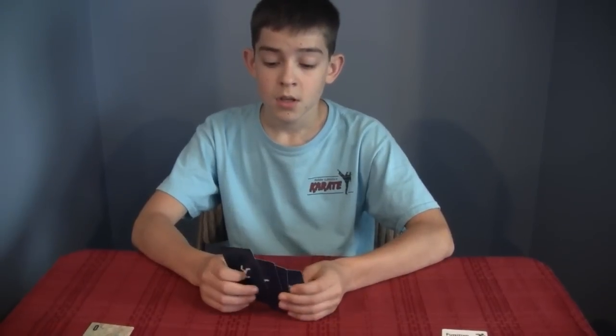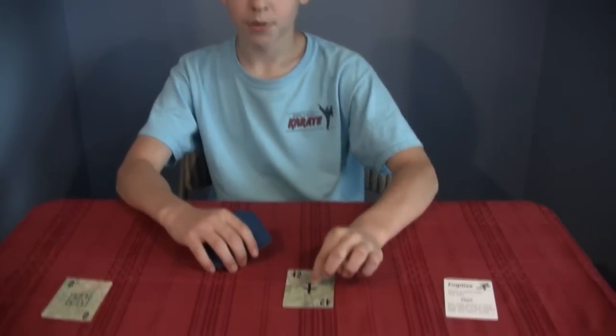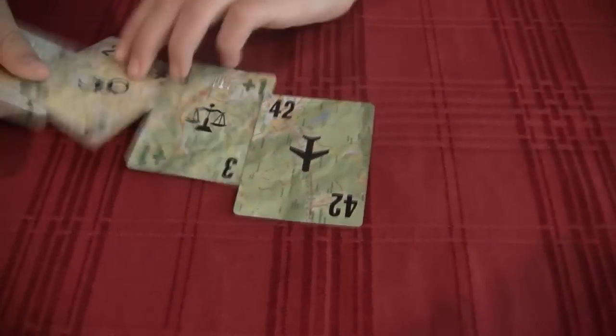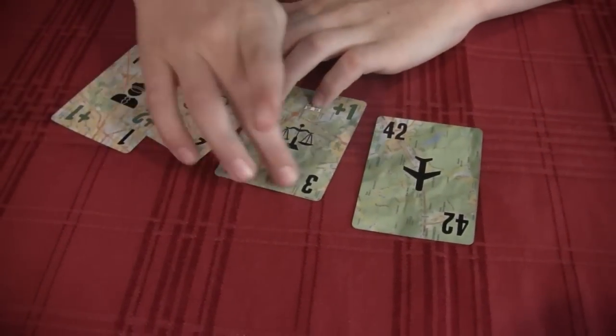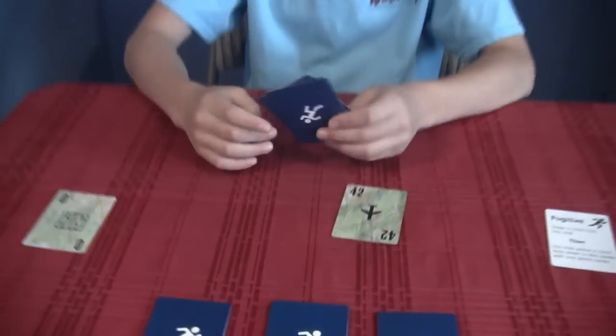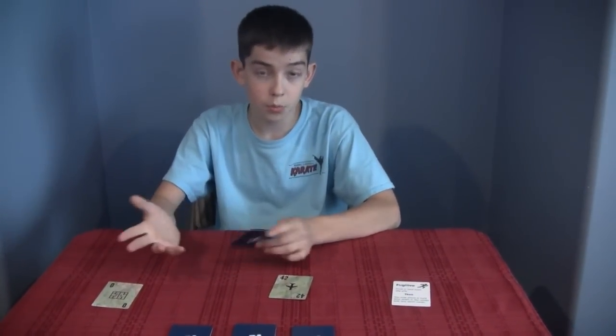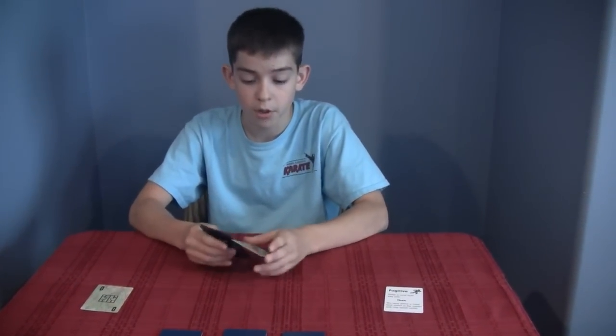Well, what's the objective? What are you trying to do as the Fugitive? So, the Fugitive is trying to escape using this plane, and he has cards with numbers on him that will slowly let him escape to the number 42. You're playing cards kind of sequentially. Yes, and the Marshal is trying to catch me by guessing the cards that I'm playing.